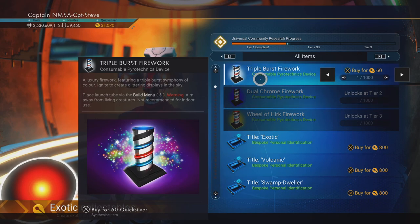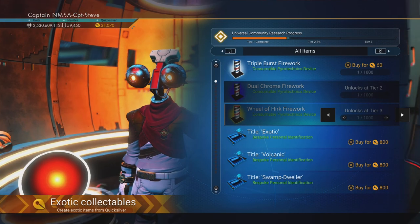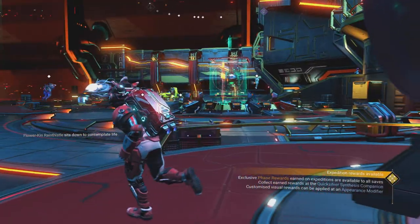Triple burst firework — 60 Quicksilver for a triple. Awesome. Dual chrome and then the Wheel of Herc. That sounds awesome.